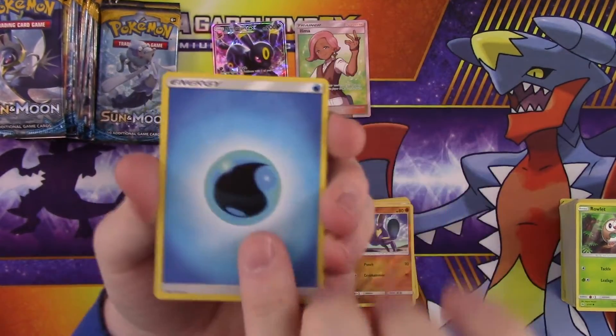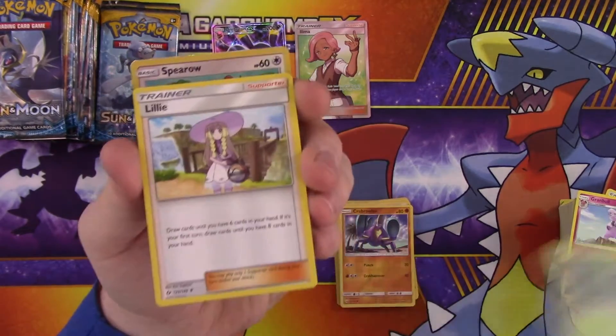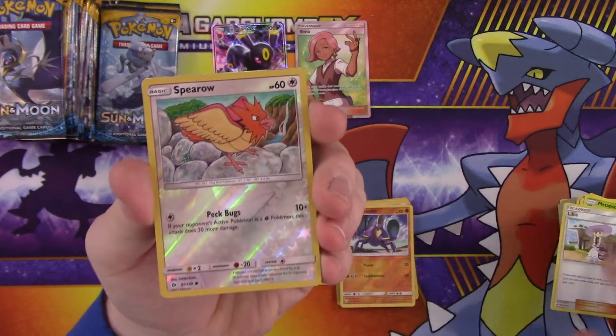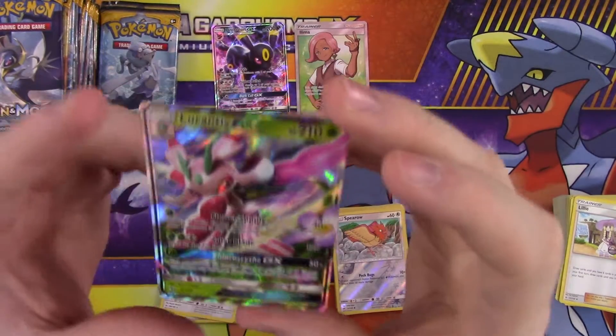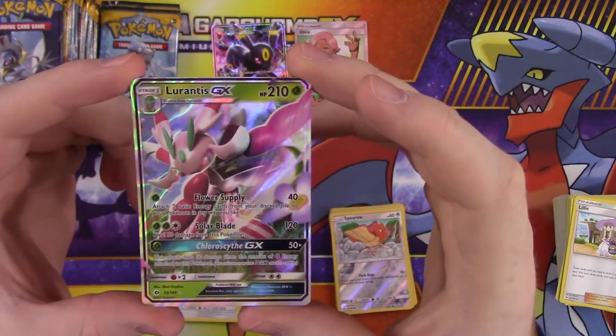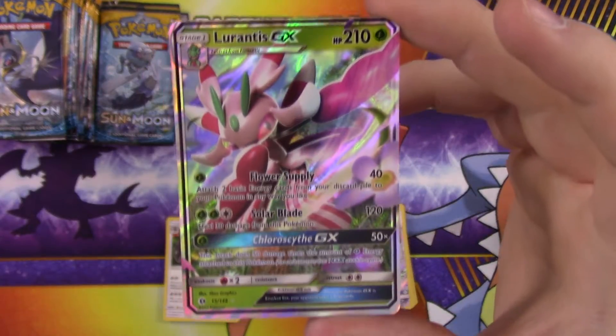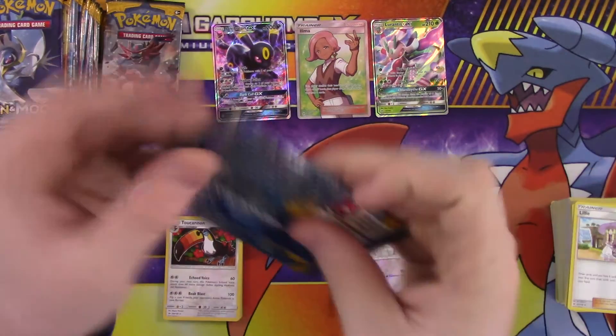Alright, so we got energy, Grubbin, Metapod, Lily, reverse Espurr, and a Lurantis GX — I don't think I butchered that too bad. It's pretty cool looking. Always neat getting cards like that.